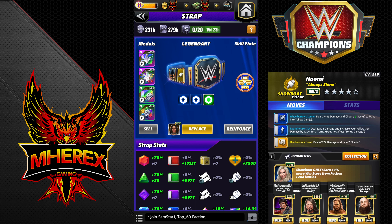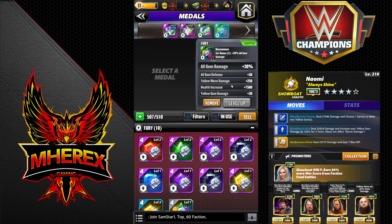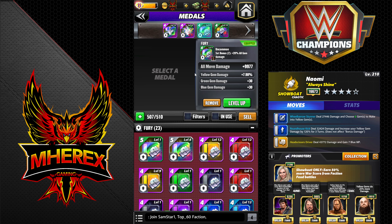A good substitution would be Two Words for You or Blue Bomber potentially if you don't have those. You're going to want to stack as much gem damage and yellow gem damage as you can, so that's the route I've went.